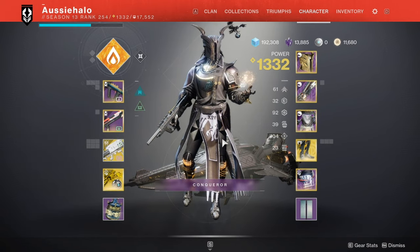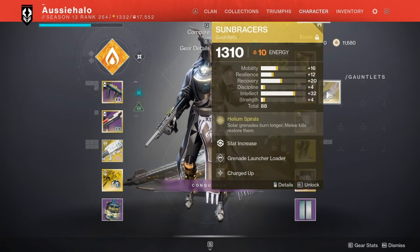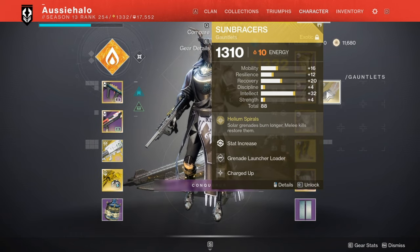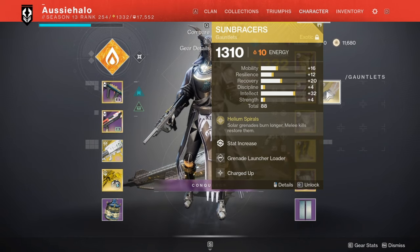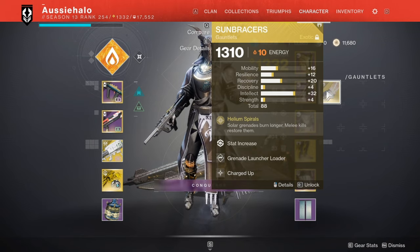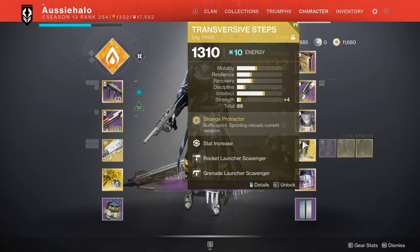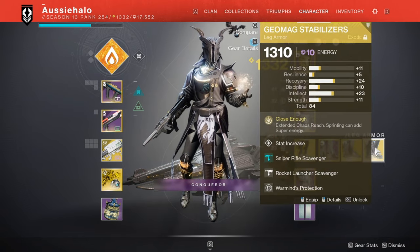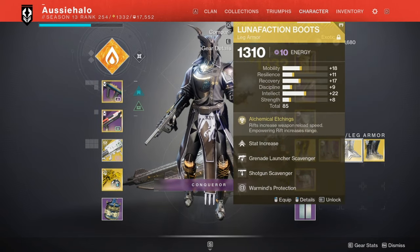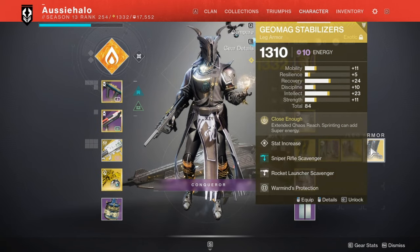I'm on a Warlock right now, so I'll show you what I think you should bring on a Warlock. Exotic armor: Sunbracers will be an S-tier exotic armor piece to bring in, particularly for its ad-clearing abilities — throwing grenades constantly throughout the room in the conflux and oracle encounters. Then you've got your three S-tier boots: Transversive Steps, Lunafaction Boots, and Geomags. Lunafaction might be useful for DPS, helping your teammates reload quicker or the range buff. And Geomags for DPS — it could be a viable DPS option with Chaos Reach.